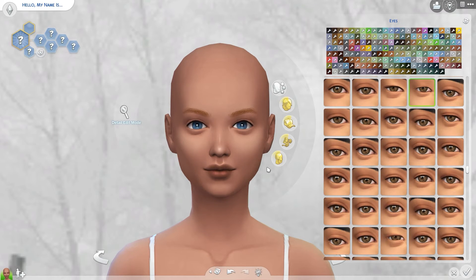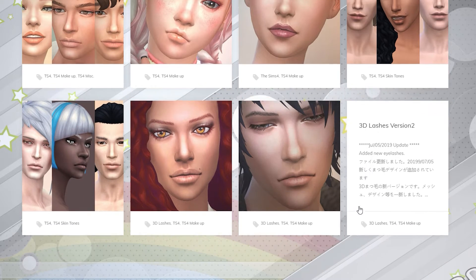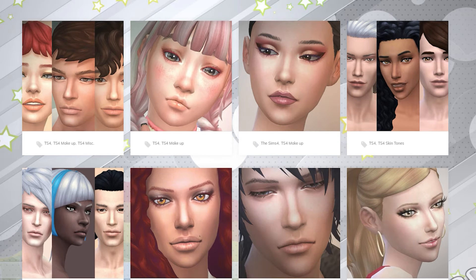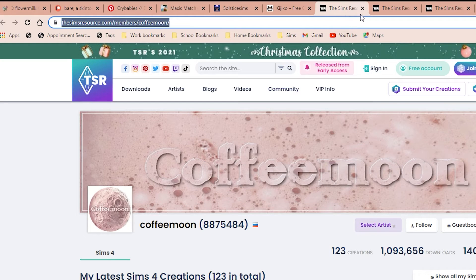Moving along, the next thing I have in my game is by Hijiko — the 3D lashes, which I think are pretty common amongst everyone. I have the curled and uncurled ones, the face paint ones, and the skin detail ones. The reason I have both is that sometimes you need glasses, and if you need glasses you need the skin detail ones; if you don't, you can use the face paint ones.